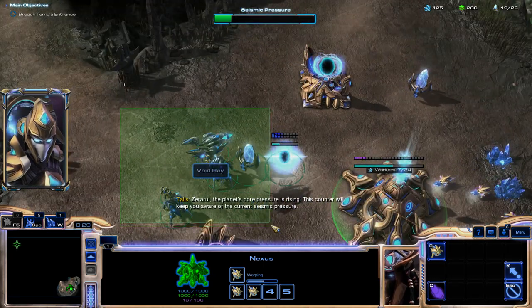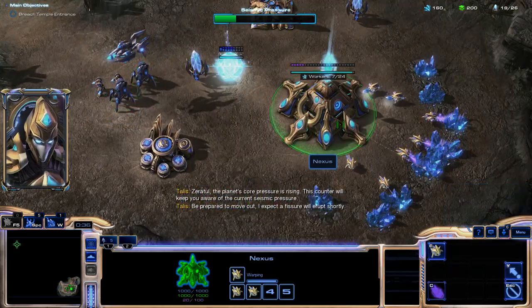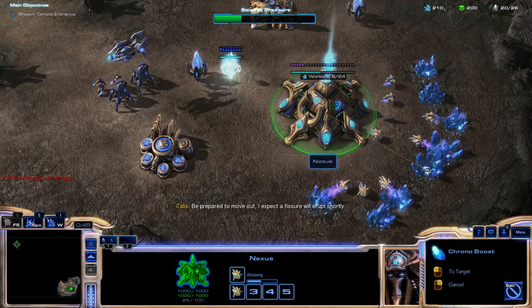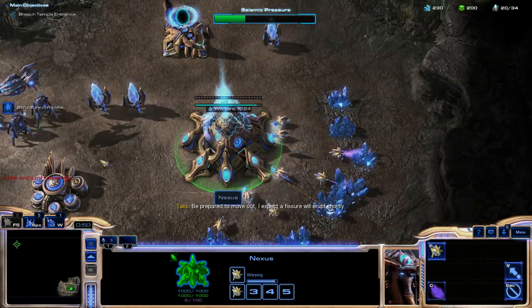The planet's core pressure is rising. This counter will keep you aware of the current seismic pressure. Be prepared to move out — a fissure will erupt shortly. So, you know what's missing? Like Vespene geysers? Yeah, you don't get them. You have to pick them up.